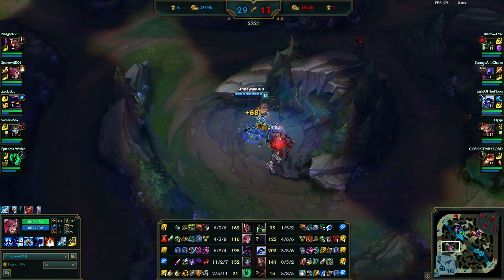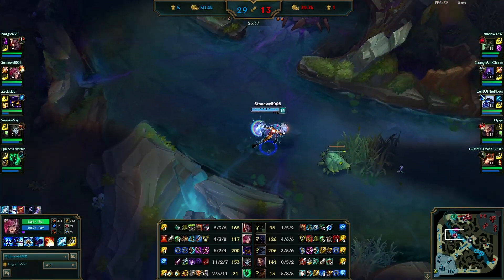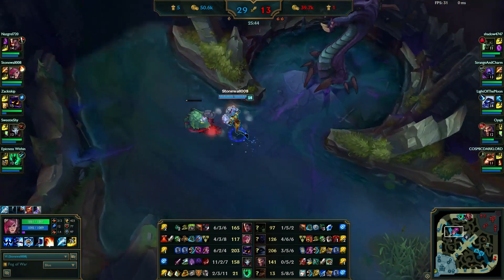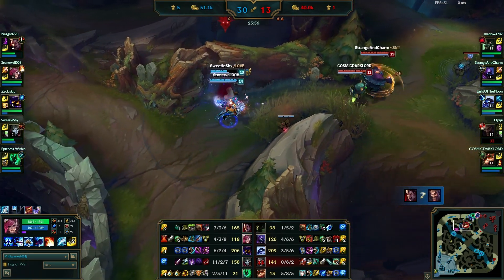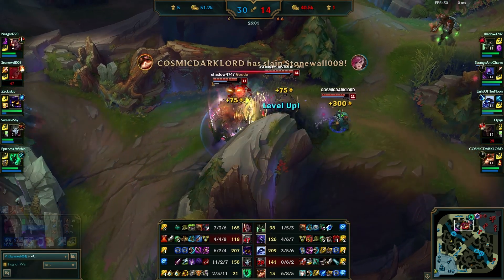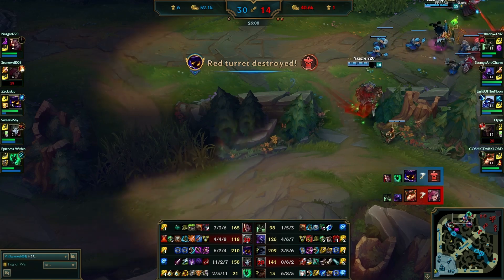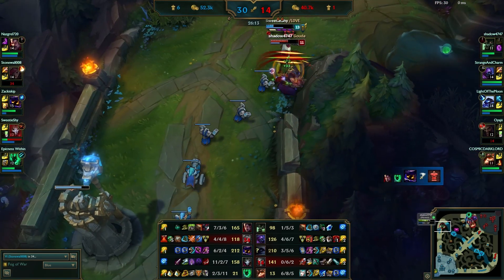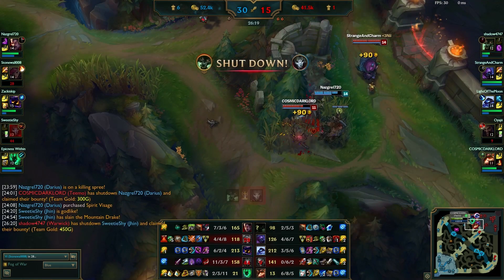With the Trinity Force build I'm going to build Maw of Malmortius so I don't get immediately blown up. My biggest threat is probably the Xerath. That play there was completely stupid of me — I went in thinking I would hit somebody, but even if I did I can't kill them in one blow. I'm just going to die. My teammates were already backing off, and I was going to cost Jhin's life. I should have just stuck around.